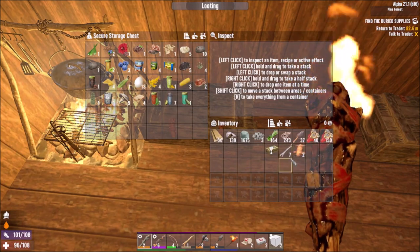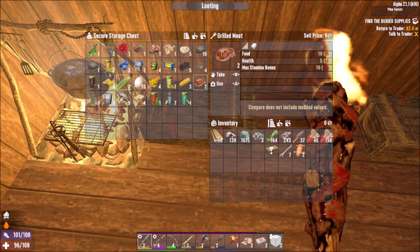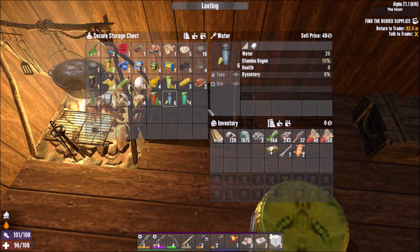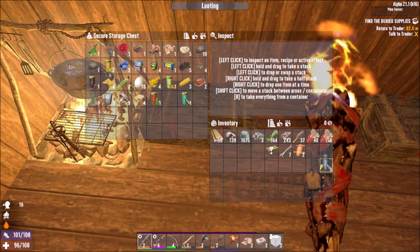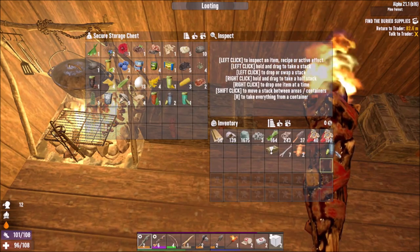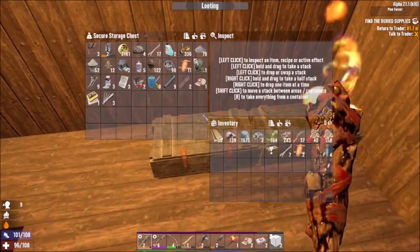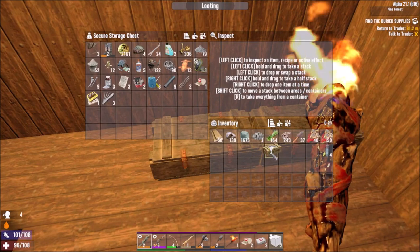We definitely need to drink water — we're looking pretty good when it comes to water. Let me take some of this with me. I don't want to take all of it — you never know if we die and lose all this shit. And then we can just do the quick stack method. Boom.